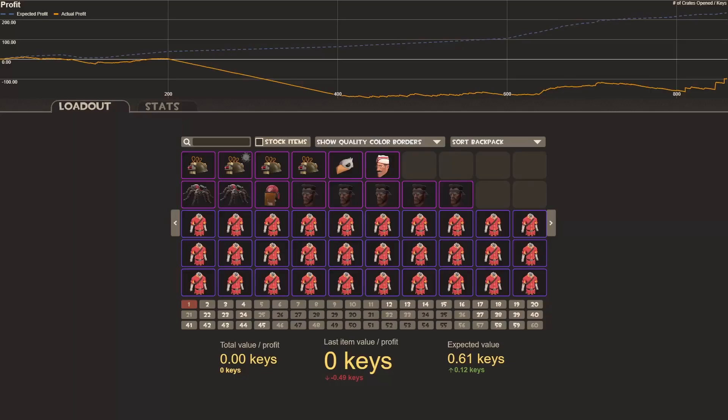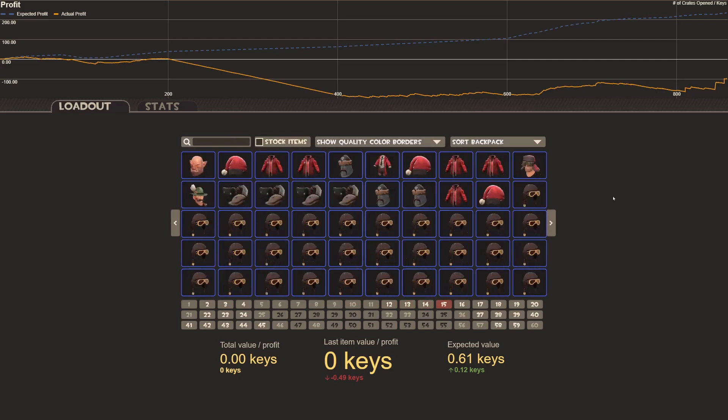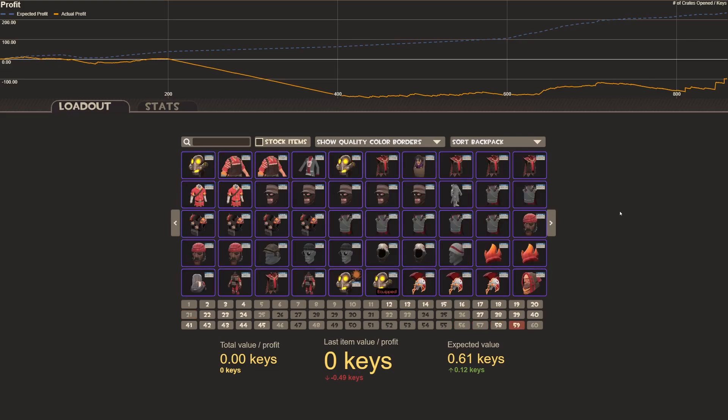Hi, welcome back to Trade-Ups with Zed. Today we're looking at a whole bunch of stuff I have in my inventory that's been sitting around for too long. This is the work of some buy orders I set up on madco.store and on my bot. I have 20 pages of trade-ups to go through, plus some strange ones at the end.